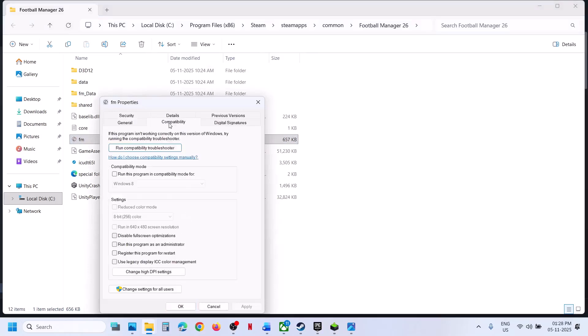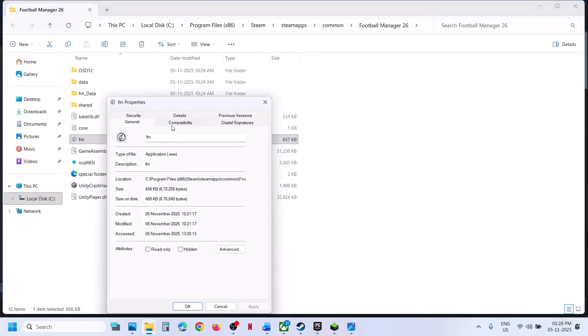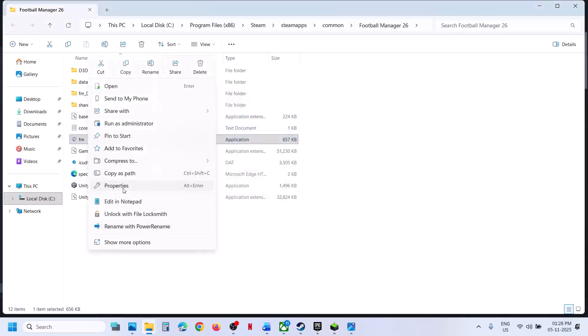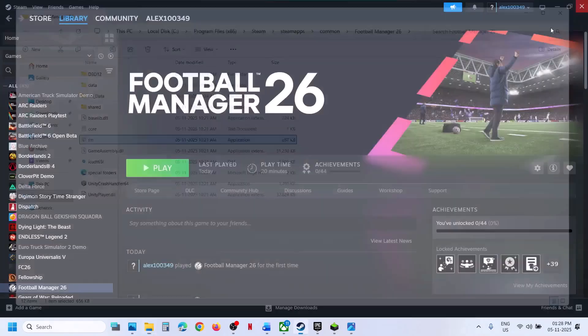If that does not work, make a right click, go to properties, go to the compatibility tab, and put a check on full screen optimization. Hit apply, click OK, and launch the game then check. Still not working? You can uncheck those boxes, hit apply, click OK, and follow the next step.